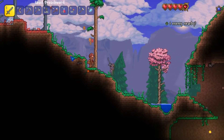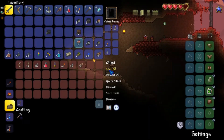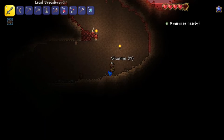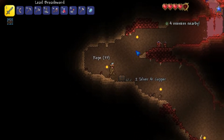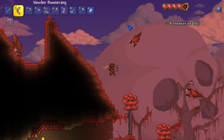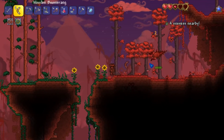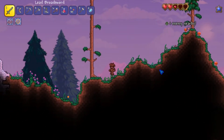We're going into the corruption now — oh boy. I was woefully unprepared for this. Oh, another chest — let's go. Rope, shuriken, lesser healing potion, iron skin potion, and some more wooden torches. Not too bad. I'm not going to go too far down here because I really don't want to take on the stronger enemies of the corruption, like the blood crawlers — I'm just not really prepared. These are the guys that I was not prepared for at all, they always give me a really hard time. Alright, I think we're out of the corruption now. Good, thank goodness.